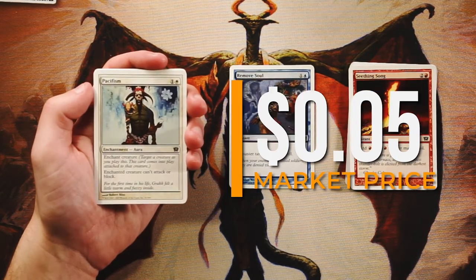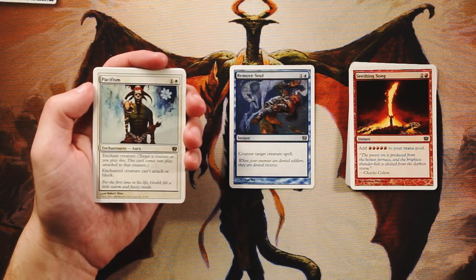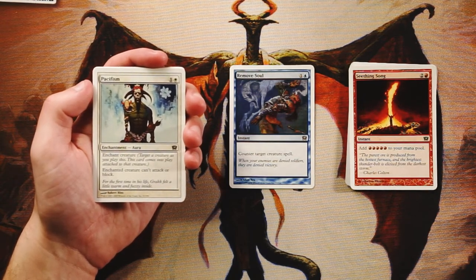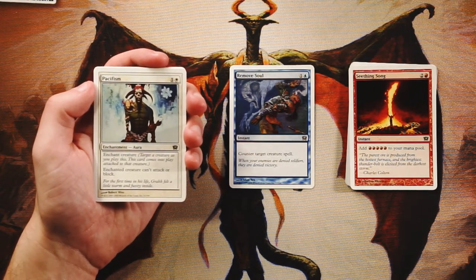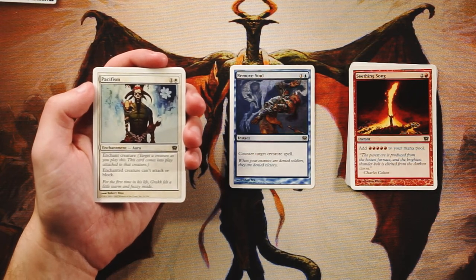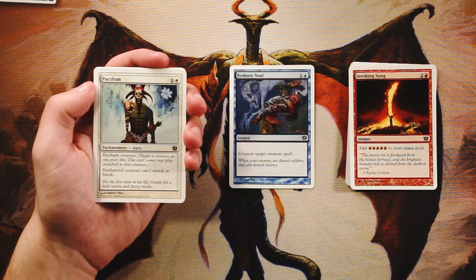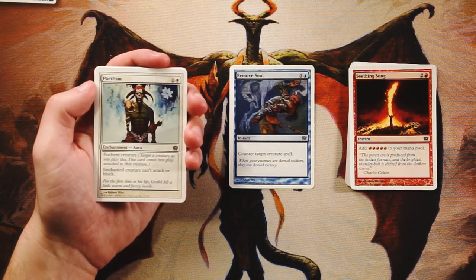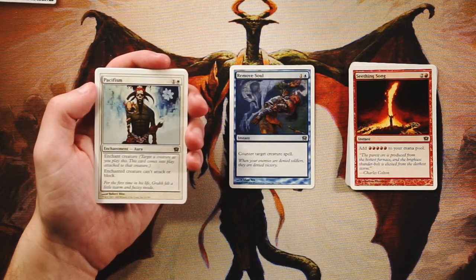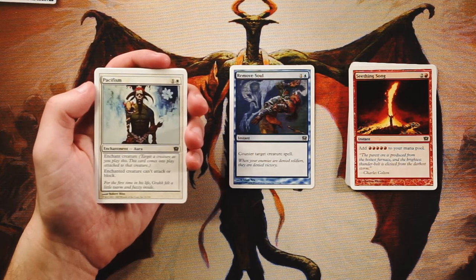Pacifism — enchant creature for one and a white: the enchanted creature can't attack or block. Very similar to Remove Soul in that it's a pseudo-removal spell. The difference is Remove Soul completely wipes the creature off the board, while Pacifism is better if the creature is already in play. I like Remove Soul better because it handles creatures with activated abilities — a creature with Pacifism can still sit on the field and use those abilities. Both are very good though.